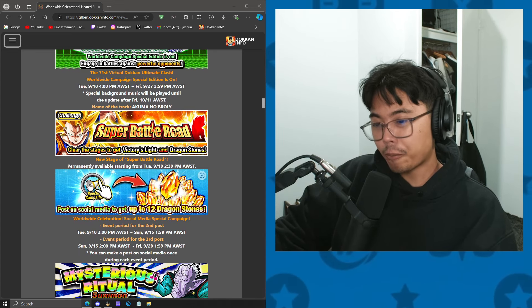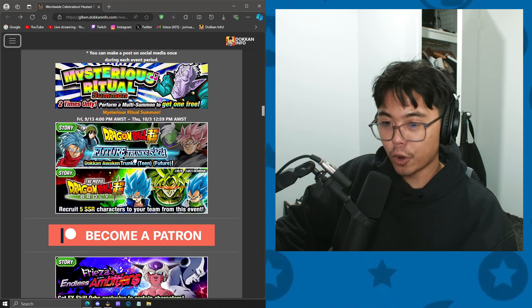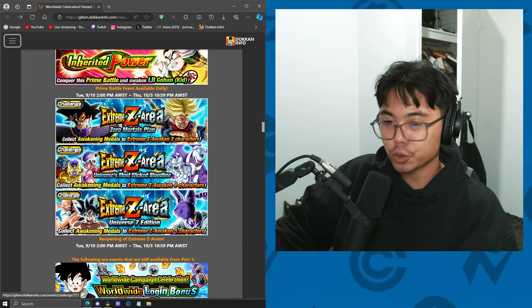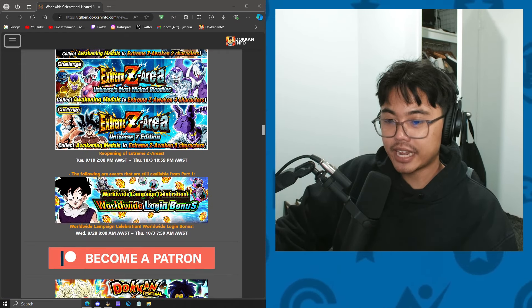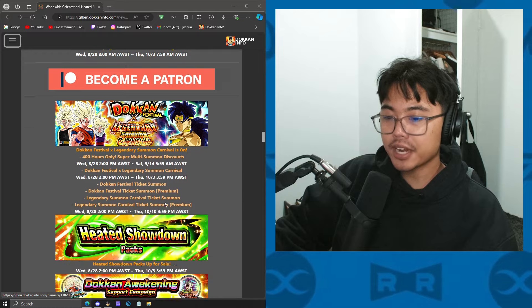They've brought back the special campaign where if you post on social media, you can get free Dragonstones. Elder Kai banners are returning along with some other story events — nothing too magnificent. EZA is coming back for free-to-play units, and the login bonus is continuing from Part 1. That is the Worldwide Celebration for Part 2. The headliner units haven't been announced yet — that should be in the streaming video in a couple of hours, which I'll be reacting to live. Don't forget to leave a like and subscribe. Stay healthy, stay safe, stay fizzy.